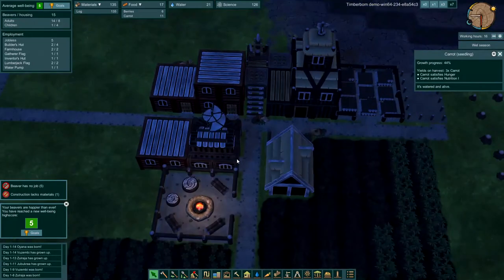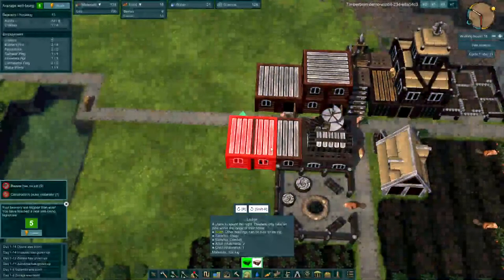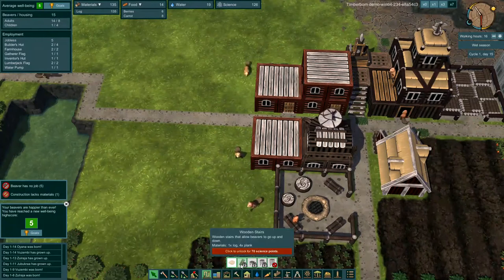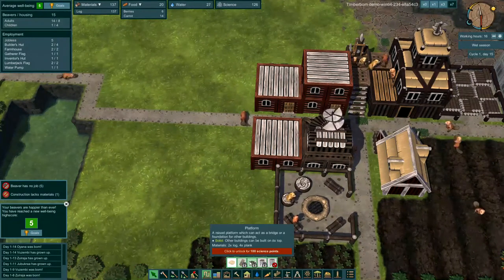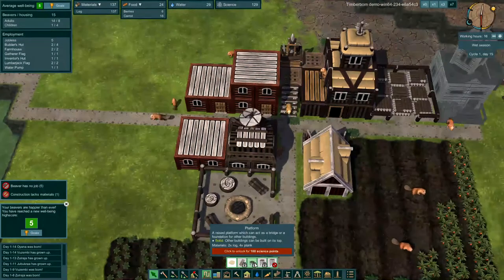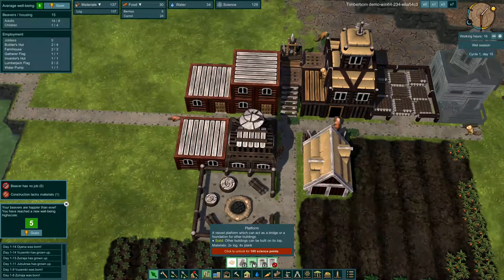Our population is growing quite fast — we're now at 15 beavers. Let's put another lodge down. We've got 126 science. Let's check how we buy things: click to unlock stairs for 70, unlock the platform for 100, and the triple platform is not available until 200 science.